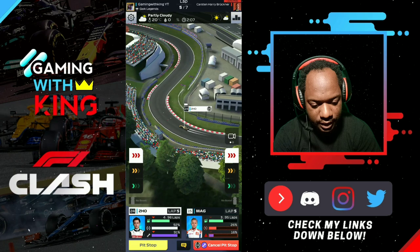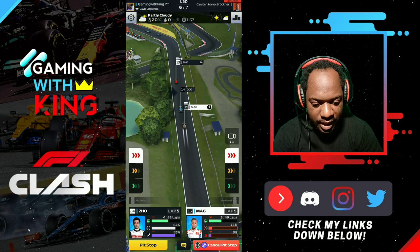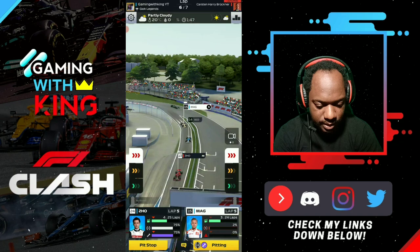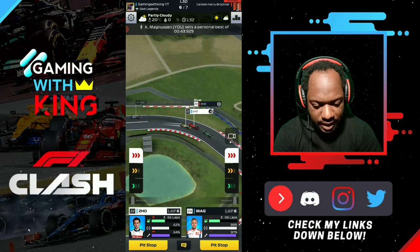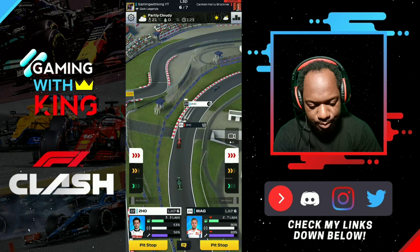We boost Zhou in and then boost K-Mag to chase down the rival Zhou on mediums. K-Mag pits to hard tires with servicing. With three laps remaining in this seven-lap race, we could boost Zhou for one lap then manage tires. Our main focus is getting in front of rival K-Mag. Tires nearly gone, we slowed, lost servicing, but made it to pit — however Zhou didn't manage to get in front of the rival.